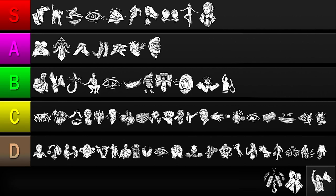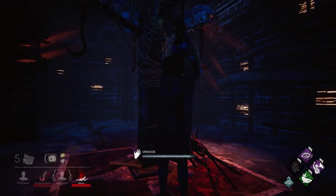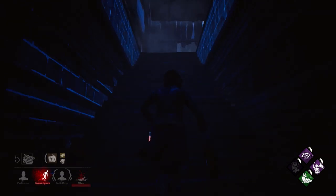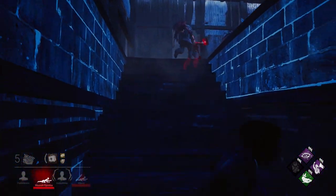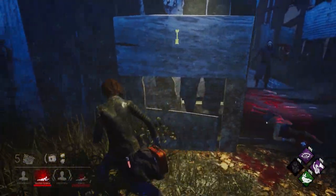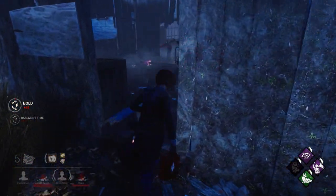Up next is For the People. This perk allows you to instantly heal an ally in a downed state at the cost of becoming injured and broken for 90 seconds. It's a game-breaking ability that enables you to rescue teammates in situations that would normally be considered impossible. However, these situations are pretty rare to come by as they require the killer to slug your teammates.